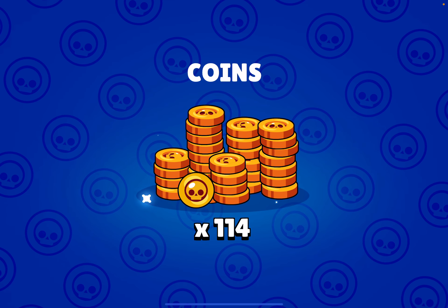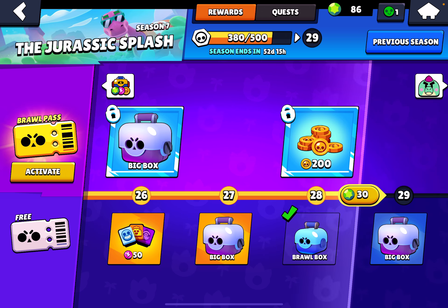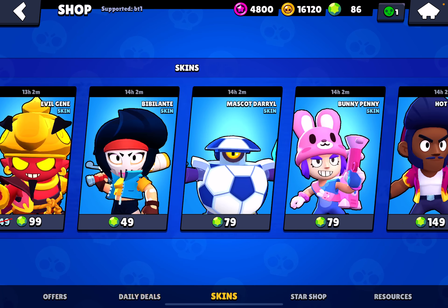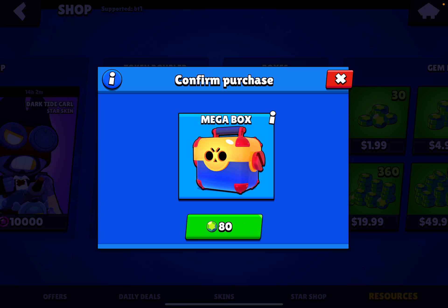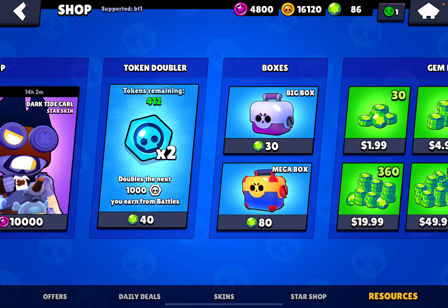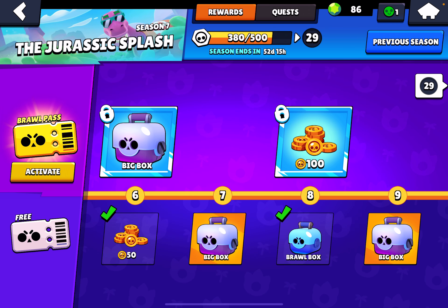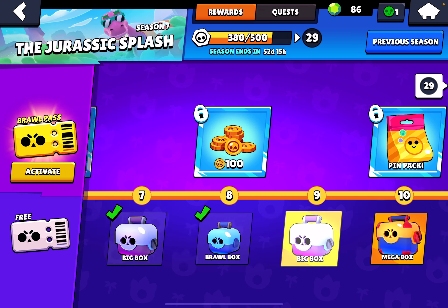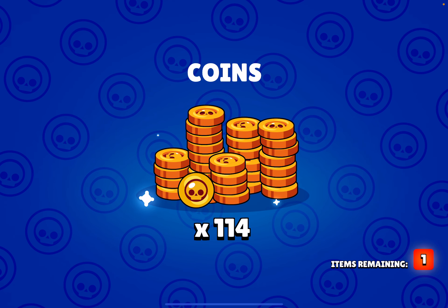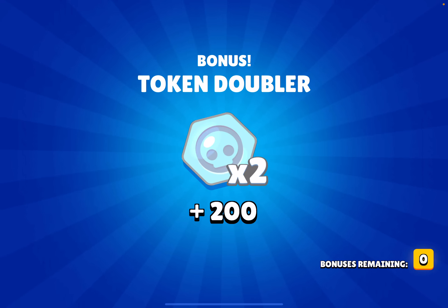Hopefully I get the gadget in one of these boxes — I don't think so, but it's worth hoping for. Okay, let me go check my chances. You have a decent chance for the gadget. Come on, I need it quickly. I don't have too many boxes to open — Spike's gadget! Nice!